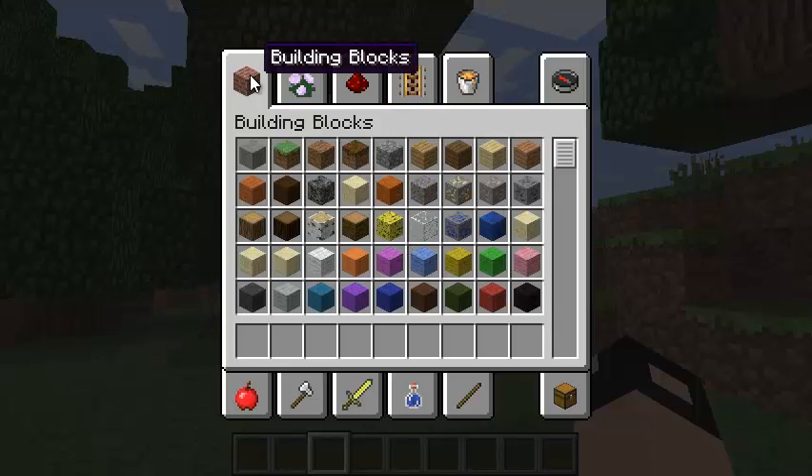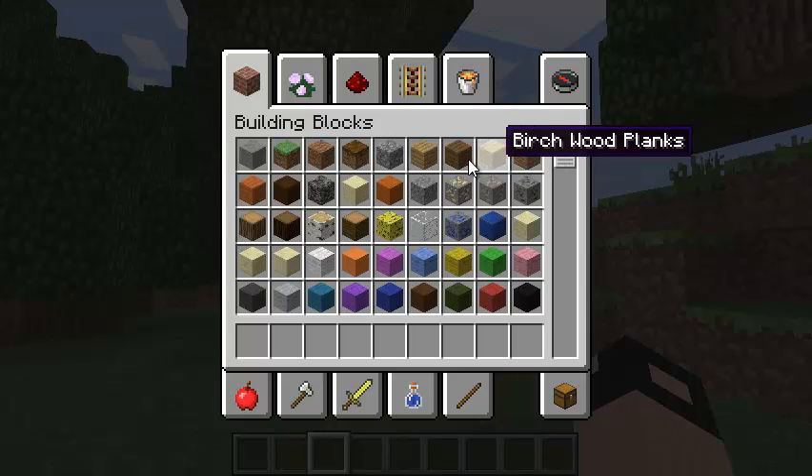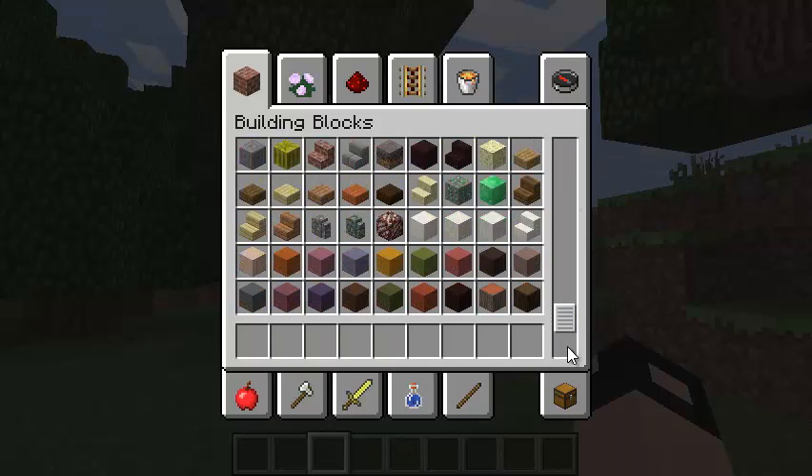As you can see, there are different tabs. We'll be starting in building blocks. There are different types of blocks you can use to build things with. If you hover over them, you can see the names, and you can scroll down and up to see the different types of blocks.